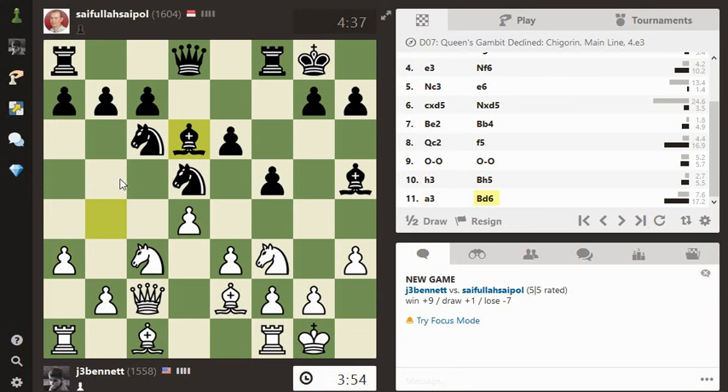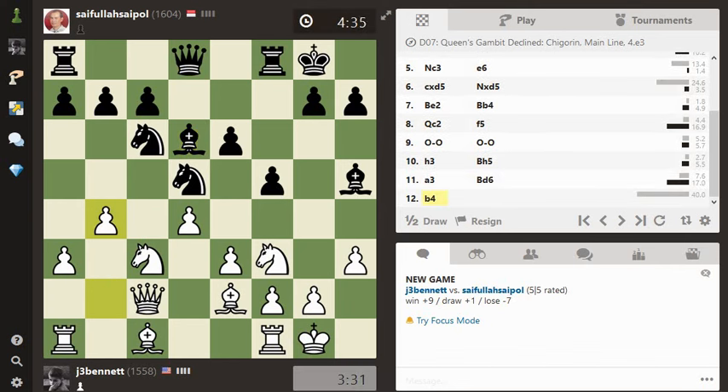If I play b4, b5, and the knight moves, and then I play a4, I can develop the bishop here on this diagonal. Because this diagonal seems to have been clamped down. With b4, he doesn't have to move his knight right away — he can leave it there. He might even play a6, but I could push on with b5 anyway. I suppose I could just go bishop b7. So now he's got ideas here — he wants to push this pawn forward with a tempo on my queen. Not a bad idea.